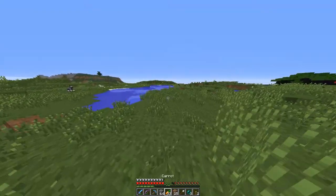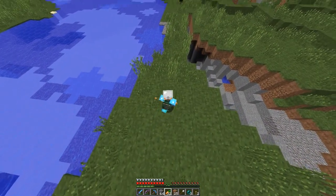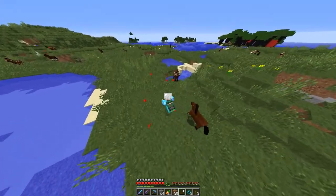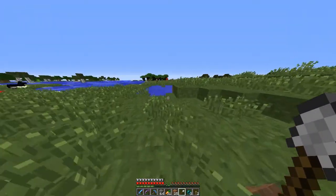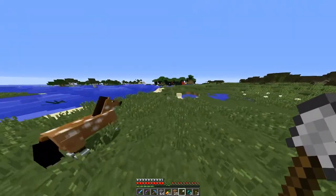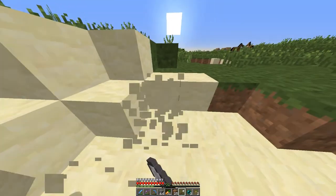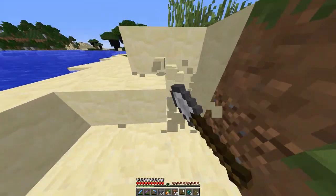So what I'm gonna do here is let the mule grow up to his full age, and in the meantime I am gonna go mine some sand — or gather some sand — there's a giant beach over here. Because glass is gonna be a big component in the shop I'm gonna be working on. So yeah, I'm just gonna mine some sand and get some glass melted, get general materials set up, and head over there.